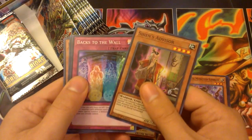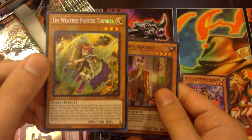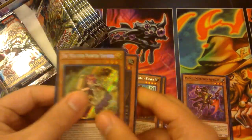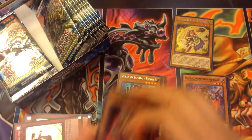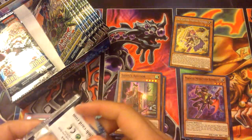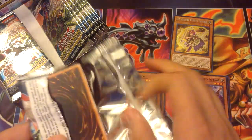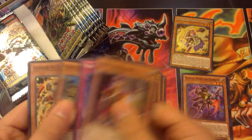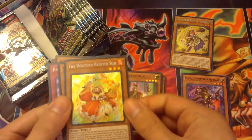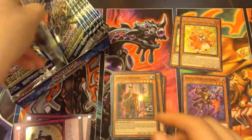Shien's Advisor, Back to the Wall, Genba, Kageki, and we got a new one — Weather Painter Thunder. Haven't got her yet. She looks pretty cool — bring down the Thunder. Yeah, all Six Samurais. I need more Weather Painter stuff. I got like 20 Weather Painter Reins. Another pack with Advisor, Back to the Wall, Genba, Kageki, and the Sun. This is going to be another Samurai-heavy box.